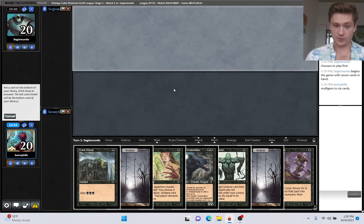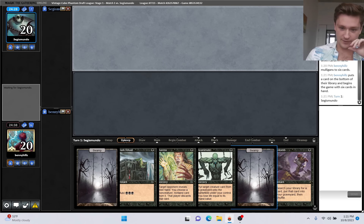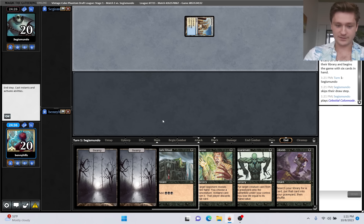This hand is really good. Oh my god, this hand is good! We have the actual dream - we can go turn one Atraxa, Duress. That's insane. Do we put back Swamp or Voidwalker? I think Voidwalker. I wish we were on the play, but this is such a perfect hand. I'm going to take a screenshot of this actually.